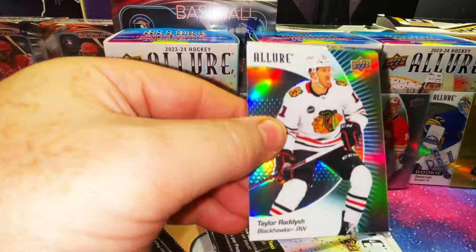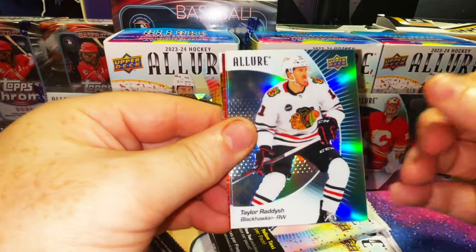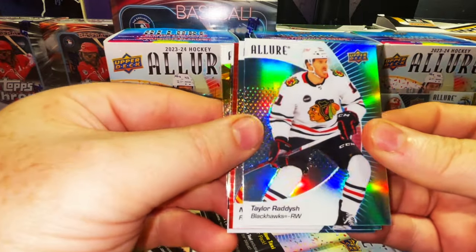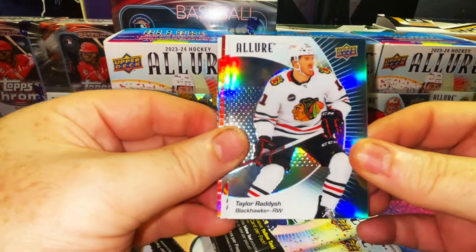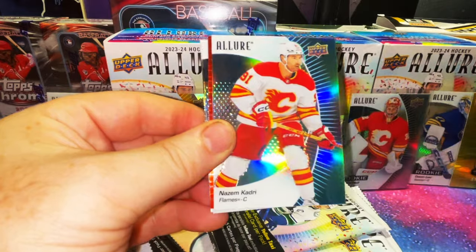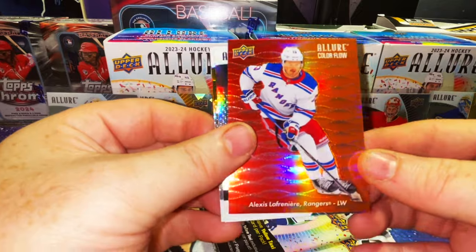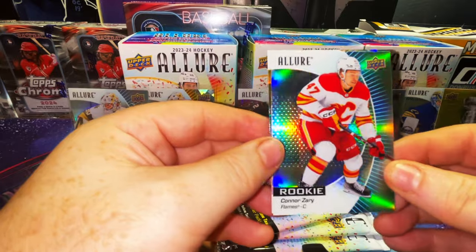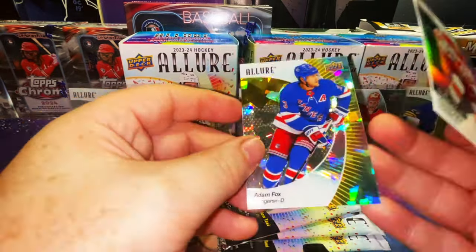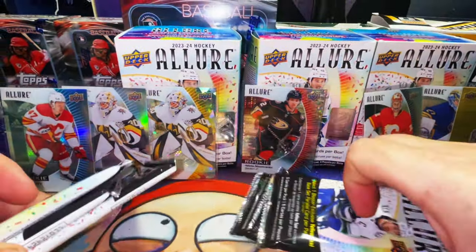We're almost halfway through. I just haven't had the funds for cards - that's why you haven't seen a lot of card videos. I've been spending money on my dog and a CGC submission along with work stuff. Taylor Raddysh refractor, Nazem Kadri refractor, and another color flow with Alex Lafreniére. There is a Connor Zary refractor rookie and an Adam Fox yellow taxi - very cool.